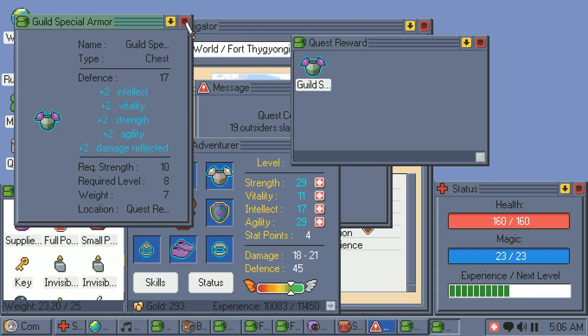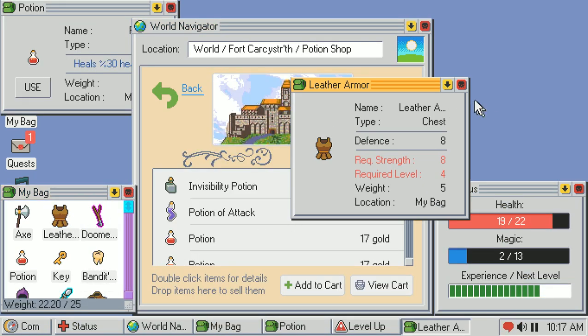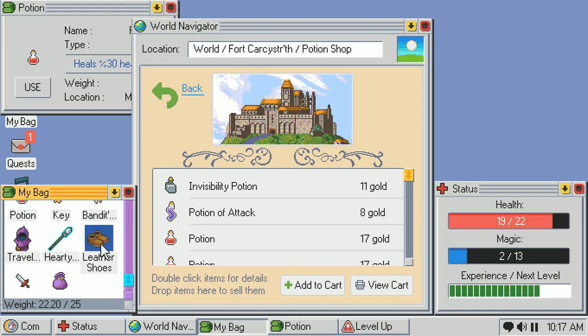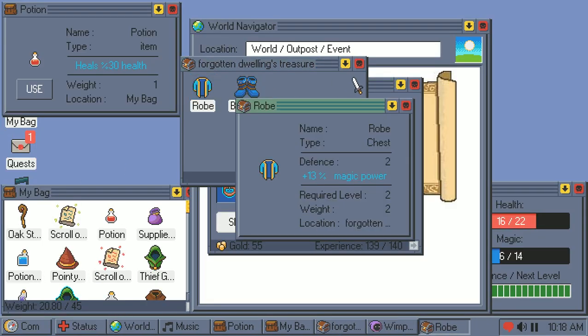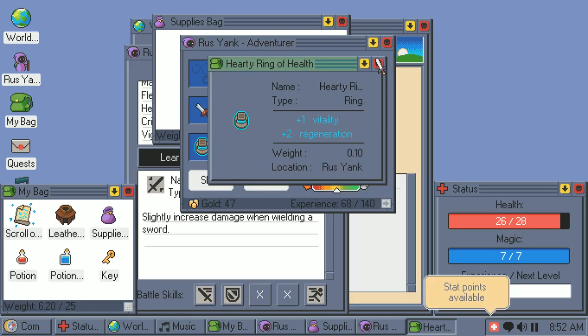Leveling up grants 3 stat points to allocate freely. A large variety of gear can also be equipped to boost your stats, and nearly all of it requires a minimum number of stats and levels to equip. Gear often boils down to one of two archetypes: high defense but no special effects, or mid to low defense with special effects. This is usually the difference between, say, a leather garb which boosts defense by 7, and a robe which only boosts it by 2 but also raises your magical power. There are also boosts that pertain to things like escape chance, health regeneration, travel distance, and movement speed.